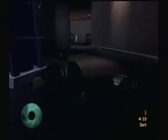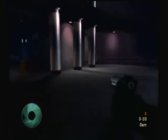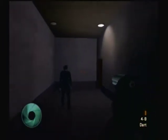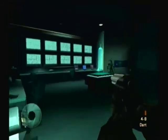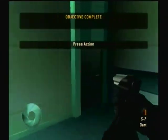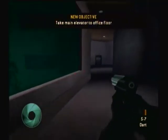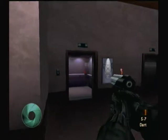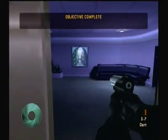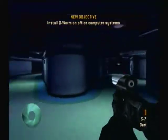We've got an intruder! Office floor laser trip switches test cycle now running. Cycle will complete in 4 minutes. Bond, don't forget that your glasses can detect hidden laser trip wires.